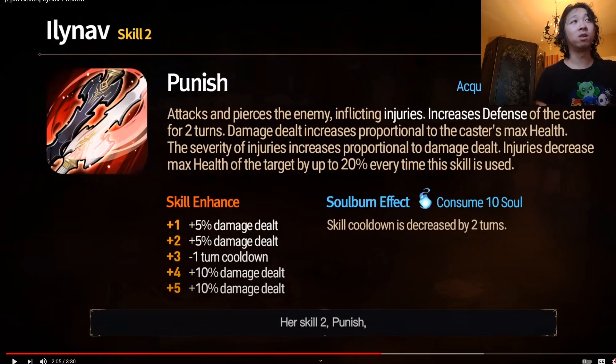Her Skill 2, Punish, is 4 turns, with 3 turns and a soul burn — either 2 souls or 10 souls — which decreases the cooldown by 2 turns, so we can use it every other turn. It attacks and pierces the enemy, inflicting injuries, and increases the defense of the caster for 2 turns. Damage dealt increases proportional to the caster's max health, and the severity of injuries increases proportional to the damage dealt. Injuries decrease the max health of the target by up to 20% each time the skill is used. The way injury works is you have to do damage to the target — if there's a barrier, you don't injure them. You injure them at roughly a 1-to-1 percentage of the damage you deal to their HP, so if you do 15% of their max HP in damage, you injure them by 15%, up to 20%.